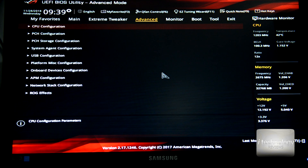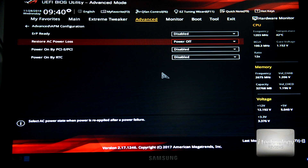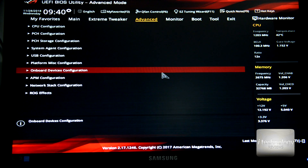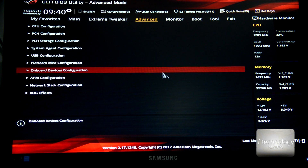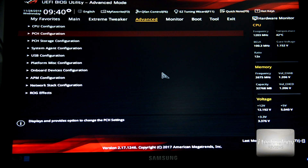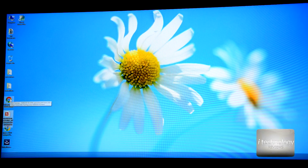For wake-on-LAN in the BIOS, go to APM Configuration. Set 'Power On' to 'Last State.' Enable 'Power On by PCI-E' and 'Power On by PCI.' Go back — that's all you need to do in the BIOS APM configuration. After testing everything in both BIOS and Windows, I finally succeeded, and this is why I want to share my experience. Save your BIOS changes.